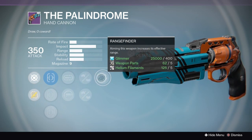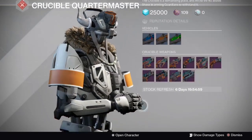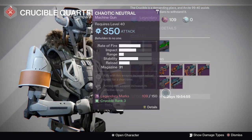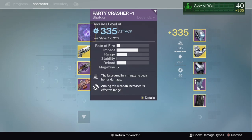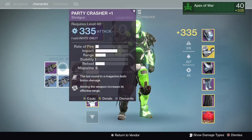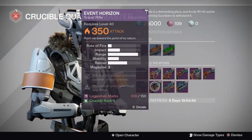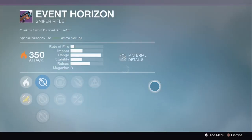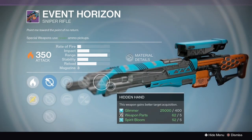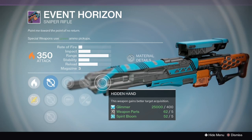The next weapon I want to get into is the sniper rifle Event Horizon. I'm going to go over to my Thousand Yard Stare here to compare it. You can see it's got more impact than the Thousand Yard Stare, so this will one-shot on revives and one-shot on supers — that's what makes this gun awesome.